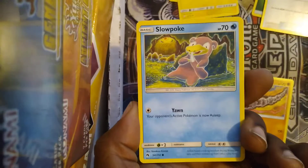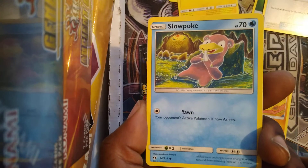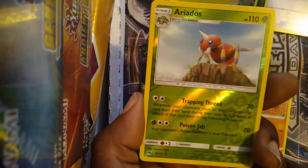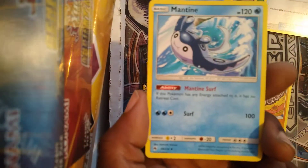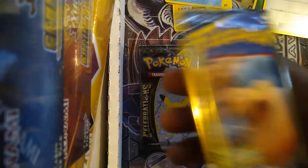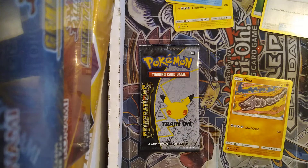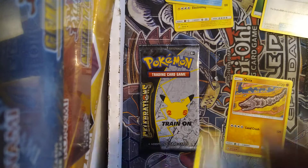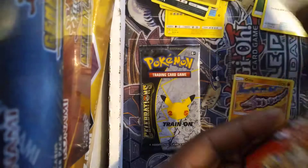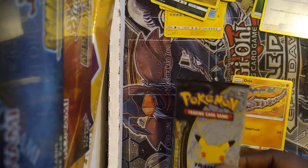I just noticed Slowpoke's face — why does he look like that? Yawn: your opponent's active Pokemon is now Asleep. That face though! We got an Ariados reverse holographic. Pull rate so far hasn't been bad at all — got a Mantime. Considering we pulled pretty much a rare or reverse holo in each pack so far, I don't think we've missed any. Last one is Team Up before we go into the Celebrations pack. Got a Vullaby, a Drattini — looks like we got no rare or reverse in this one. I jinxed myself — this is why I should shut my mouth.